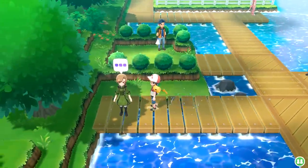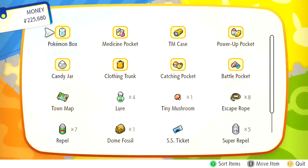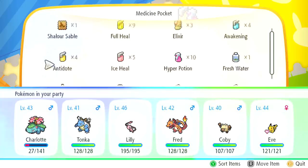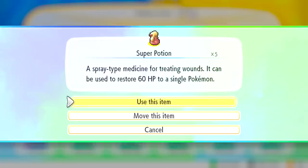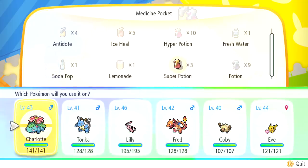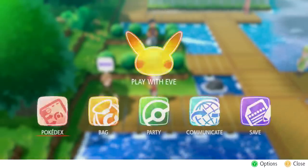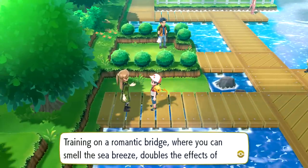Which way am I supposed to be going right now? There's another one of you. Before we take you on, let me go to my bag and use two Super Potions - got it, and got it, and that should be full. Training on a romantic bridge where you can smell the sea breeze - doubles the effects of the training. Let's do some coaching!